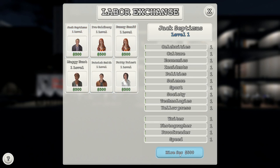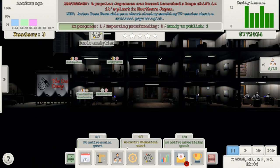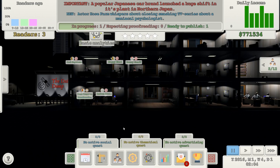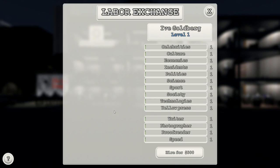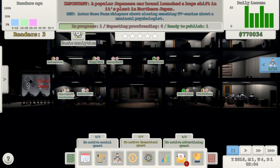Now I need some people. I've got to employ Jack Septimus. And Maggie Hunt. Actually, let's employ everyone — Bunny Snaff, Patty Priest, Patrick Smith. These names are brilliant. Might as well have everyone, we've got loads of room. So we've got eight people out of 12 capacity.